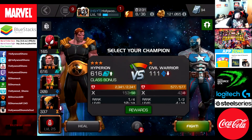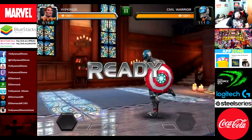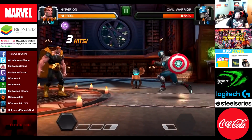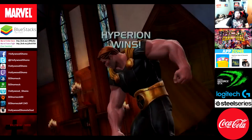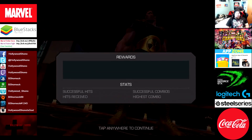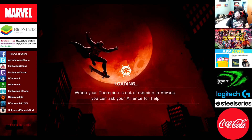Now we're going up against Civil Warrior. Let's actually use Hyperion. He just looks like the Marvel Superman in this game. Hyperion makes short work of Civil Warrior - Superman reigning supreme. 126 gold, 115 XP with an 8-hit combo.